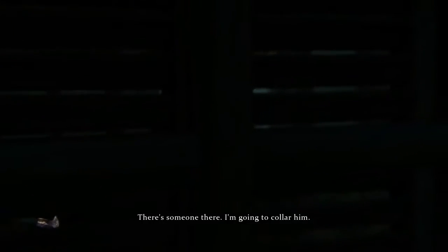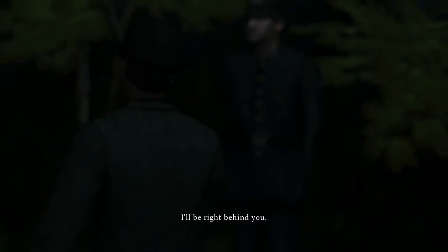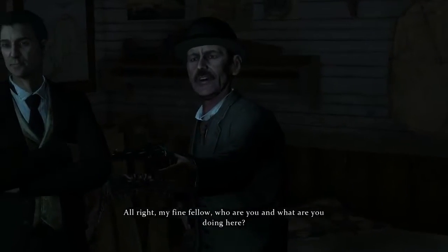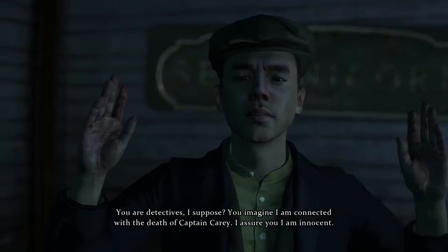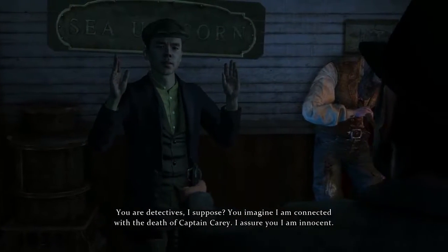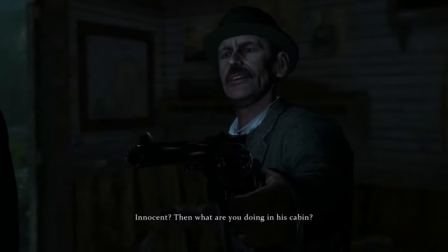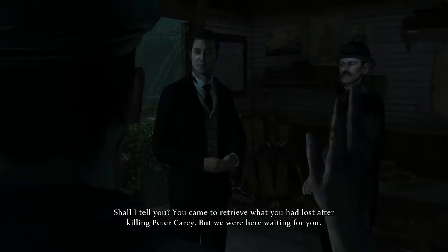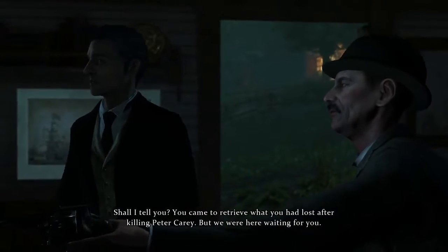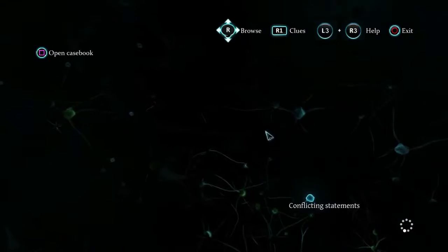A noise and hey presto, a new suspect — a suspect who was certainly at the scene of the crime, as evidence suggests. But now we need a motive, despite Lestrade's eager temperament. There's someone there. I'm gonna collar him. All right, my fine fellow. Who are you and what are you doing here? You're detectives, I suppose. You imagine that I'm connected with the death of Captain Carey. I assure you I'm innocent. Then what are you doing in his cabin? You came to retrieve what you had lost after killing Peter Carey, but we were here waiting for you. Use the loading screens to review case files or peruse deductions.